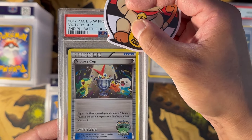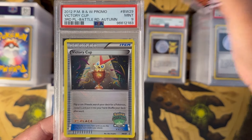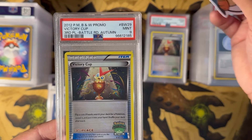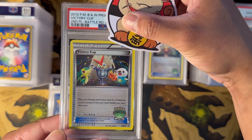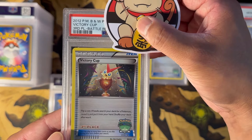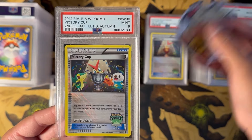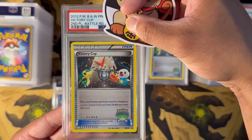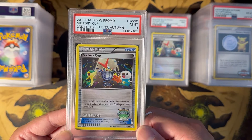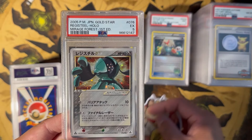Here's a Victory Cup in Second Place — this got a PSA 10. Here's one for Third Place — this got a PSA 9. Here's a Victory Cup for Third Place — this got a PSA 9. Here's a Second Place Victory Cup — this got a PSA 10. Victory Cup Third Place — this got a PSA 10. Very nice. Second Place Victory Cup — PSA 9. Victory Cup Second Place — PSA 9. Victory Cup Second Place — PSA 9.